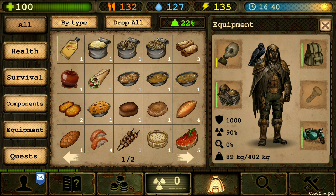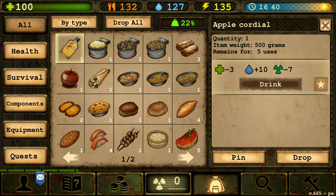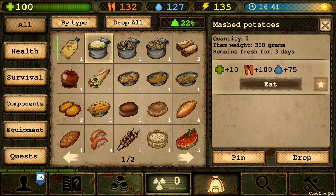And look at all the food guys — apple cordial, mashed potatoes, the pilaf, the sushi, and everything. You're all set. You're ready to go and survive in Mother Russia wasteland. Thank you for watching. Hopefully this tip helped you. If you love more of my content don't forget to subscribe and give me that thumbs up. I'll see you guys next time.